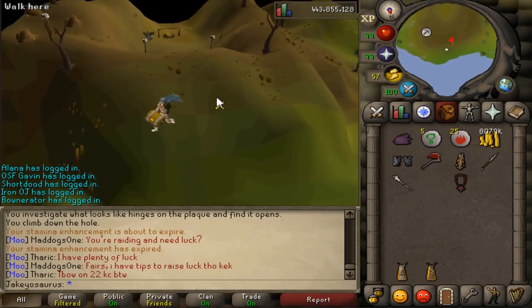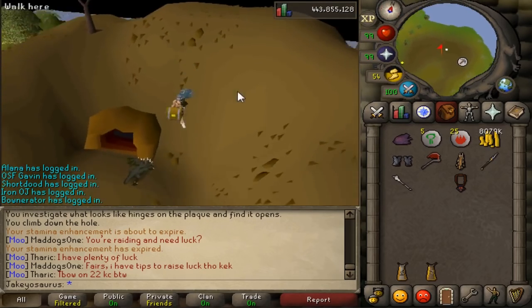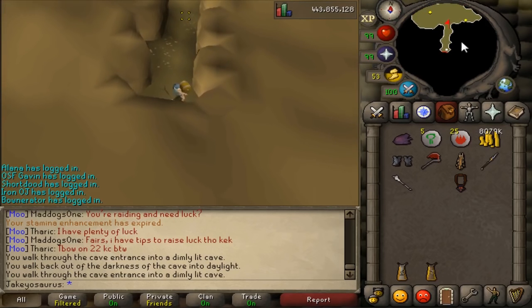You can no longer enter Rance Cave from above — meaning from behind — because now your character will run around to the front. Before, you would just enter from the backside, which didn't really make sense, but that's cool.